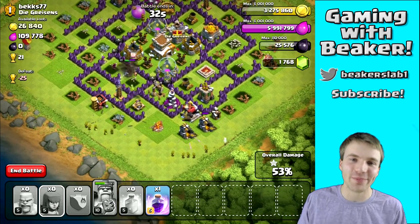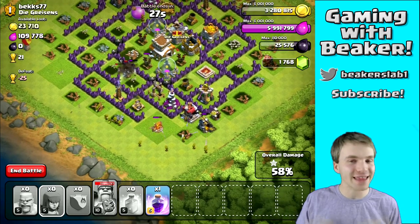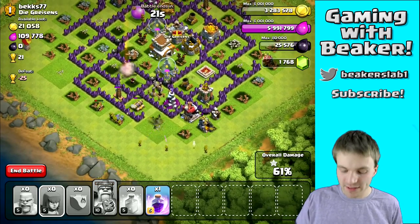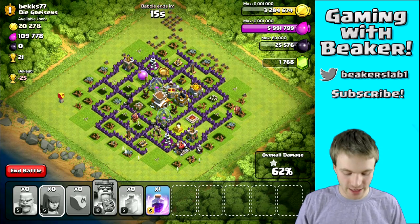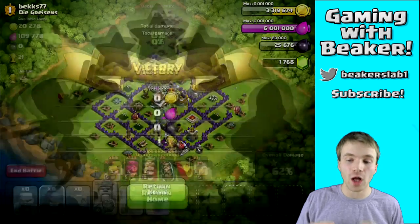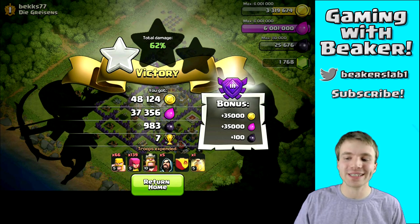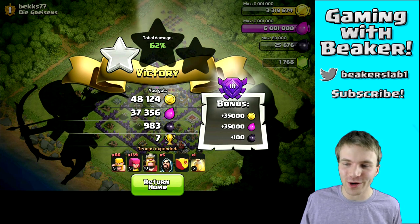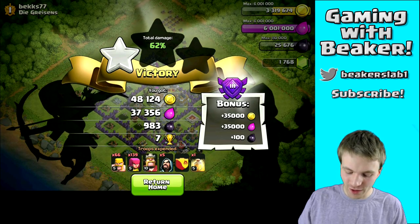That's it guys — just those easy raids, and once in a while you'll find a huge jackpot like that first one I showed you. That's why you come to these higher leagues. It's not that much different — I'm still attacking a Town Hall 8 in Gold One League. Sometimes you'll find higher level bases with a ton of loot and if you can get it, it definitely pays off. We also get a nice loot bonus — it's not huge but it's something. And 100 dark elixir — that's awesome for me as a Town Hall 8. Every winning raid gives 100 dark elixir, plus 35,000 gold and elixir.